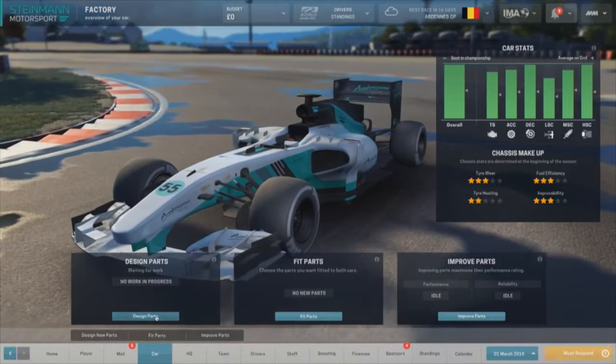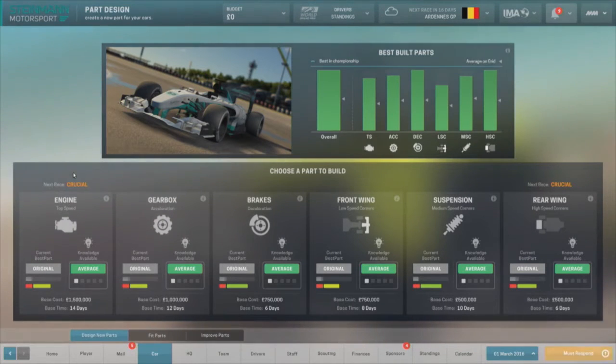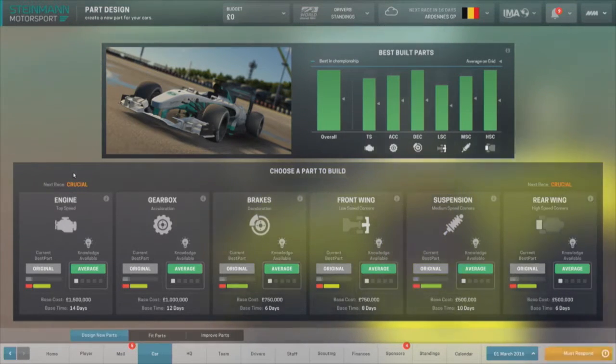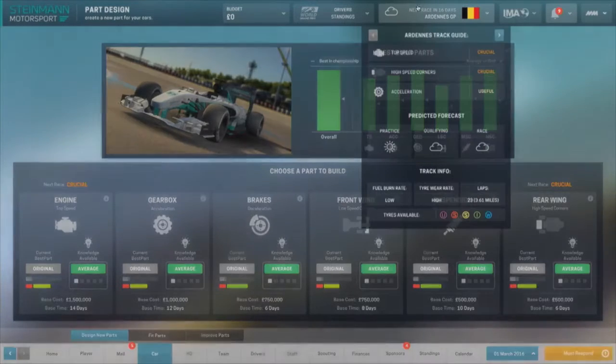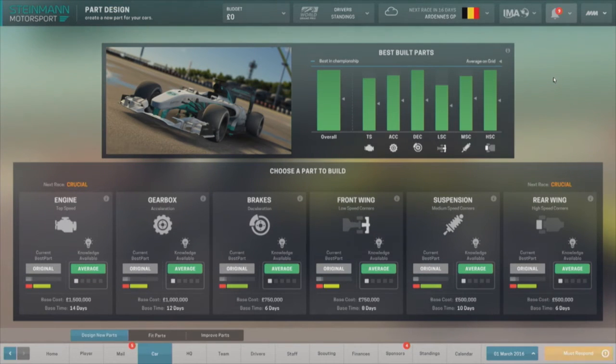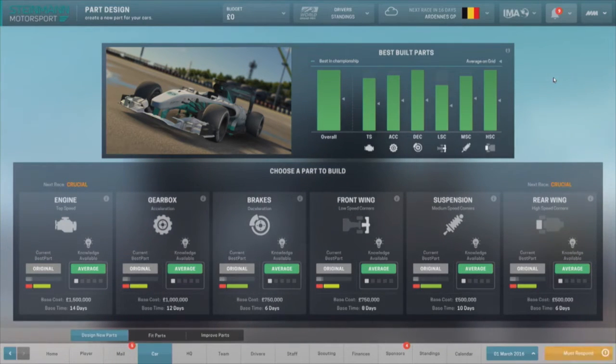All of this links back to how you design your parts. So if we're looking at the overall screen at the moment and developing parts — where we can see for our next race, which is in Belgium, the rear wing and the engine are the most crucial things to develop. So are those the areas a player would focus on before the next race, or are we looking two or three races ahead? That really depends on the player's strategy. They can have a look ahead to the next few tracks. Top speed is marked as crucial and useful for the next two tracks, so a clever player will be able to analyse the calendar and pick their best development plan. Because it takes time to develop these parts — not just available immediately — and that comes down to the headquarters: how quickly you can get them developed and to what level.